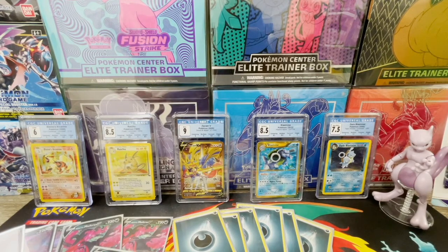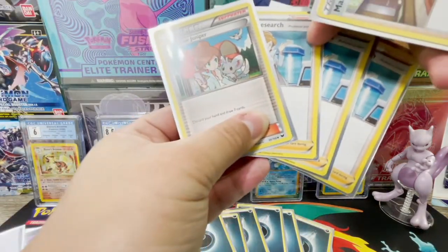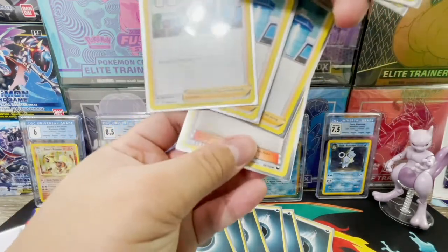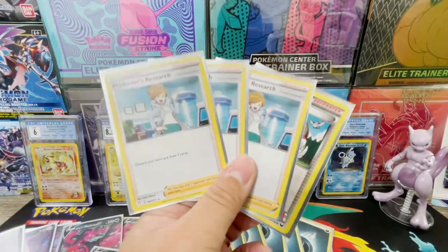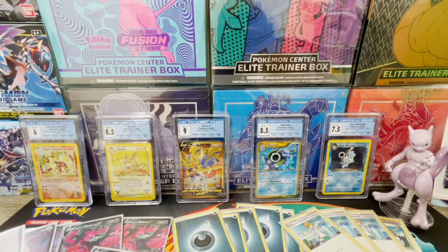If you like this, go ahead and leave a like and comment on what your Eternatus VMAX build looks like. Now with supporter and trainer cards: first up is Professor's Research — discard your hand and draw seven cards. Any and all versions of Professor's Research give you that option. This is an important staple for pretty much any deck you run today. You need to sometimes replenish your hand or get rid of what you have and start fresh — that's the best way to do it.